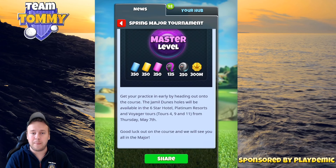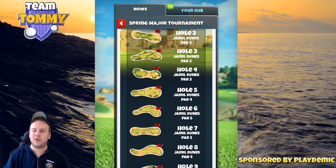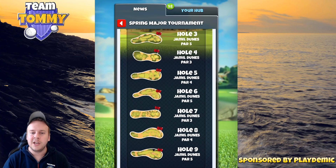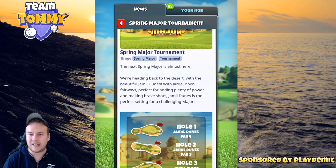Everyone can now practice for the major. Once you've done playing the nine hole cup, go take a friend and play some friendlies on tour four, tour nine, or tour eleven — whichever tours you are grinding on. You can read and look at all these holes on our website golfclashtommy.com, which will have all the info and also the pre-chosen elevation adjustments, which could always change when the tournament starts but at least gives you an idea.